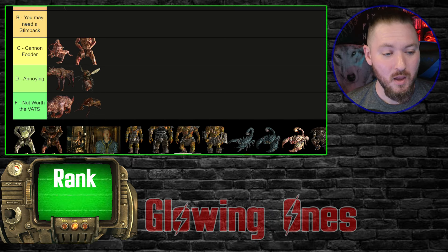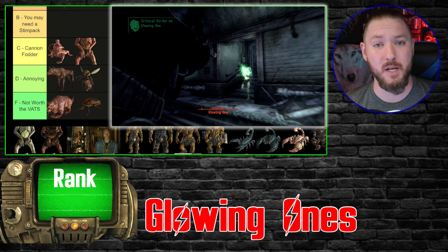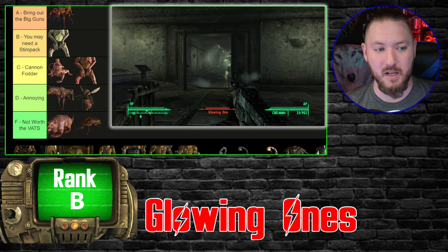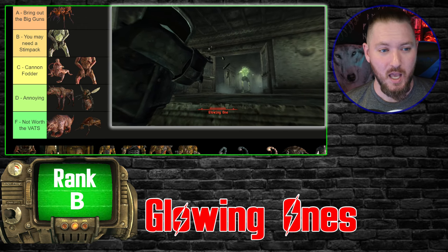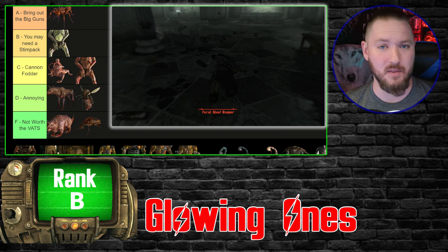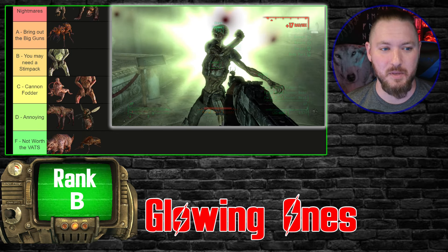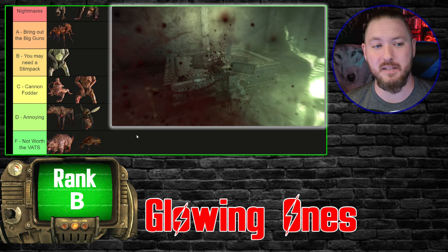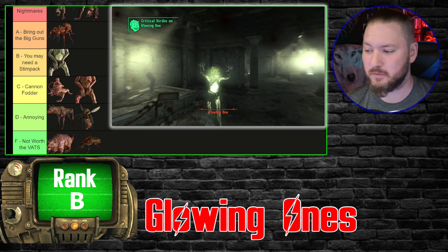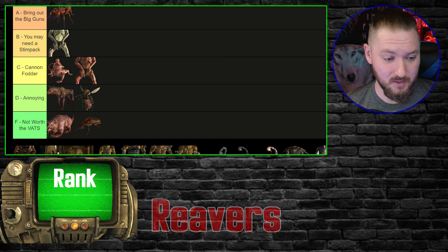Next we have the Glowing Ones. These guys stand out — they glow bright green and when you kill them there's a mini explosion of radiation. I'm going with B tier on these. It's very rare, unless you get a lot of criticals and sneak attacks, that you're going to walk away completely unscathed. You don't always need the strongest weapons to take them down, but you're going to burn through health, stim packs, Nuka-Colas, or food.